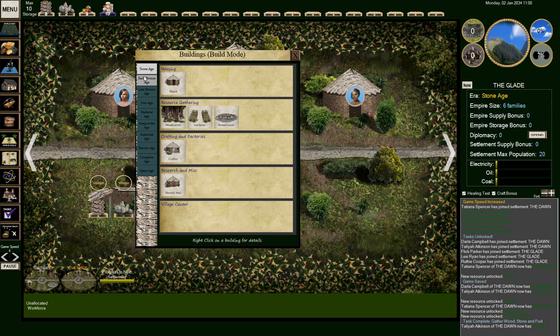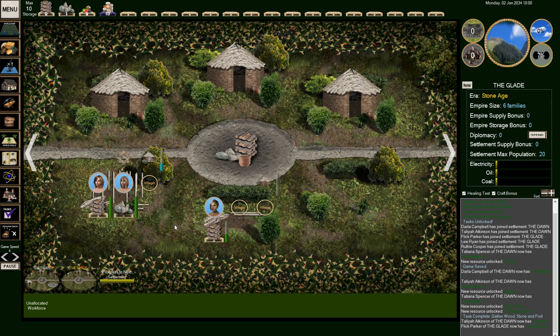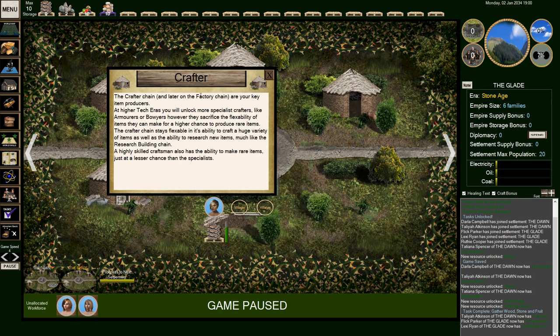We can see we're in the Stone Age right now. We'll eventually make our way up through the early Bronze Age and all the way up to the Space Age — it'll take a while, but we'll eventually get there. We can put two people in the crafting hut to construct it faster. Resources are gathered at the top. We need ten wood and four stone to make this crafting hut. New research unlocked: Old Age coins, fruit and veg.